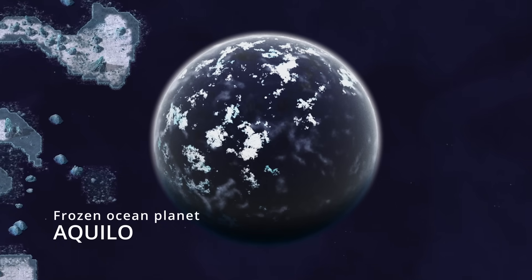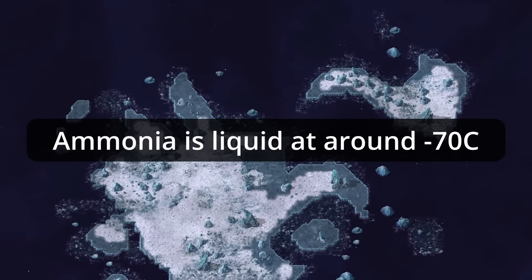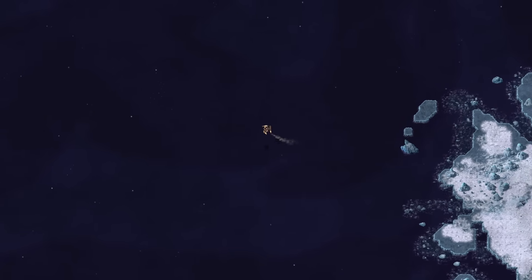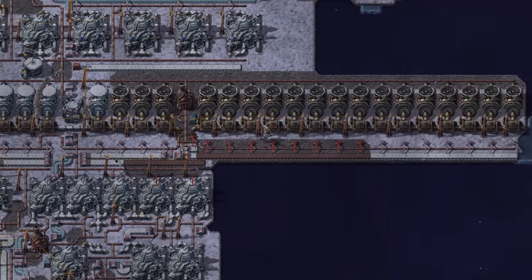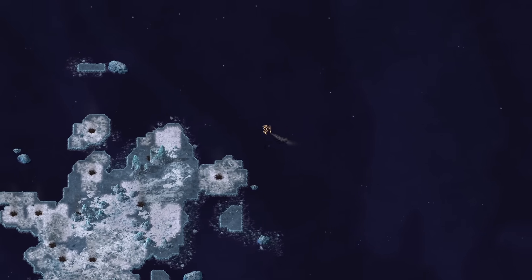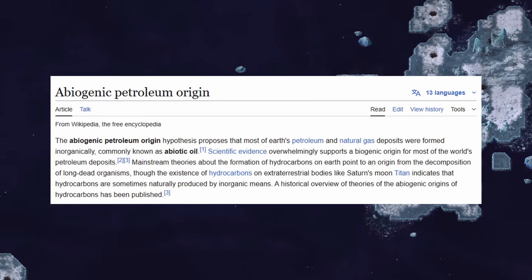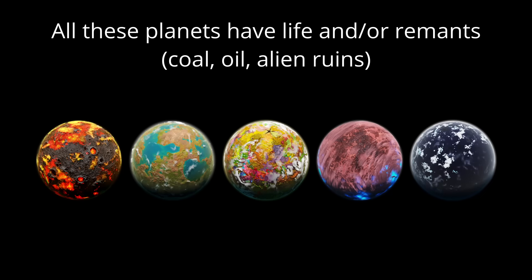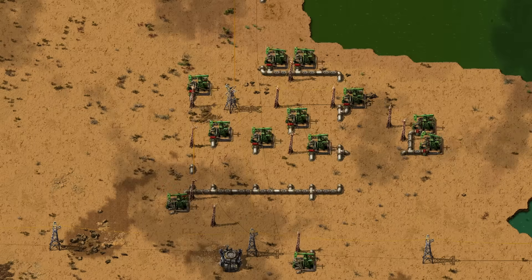Last but not least, we have Aquilo. This is a planet covered in a massive liquid ammonia ocean, meaning the surface temperature has to be around negative 70 degrees Celsius, or around negative 100 degrees Fahrenheit. Any building the player does here is done on icebergs, and all buildings must be heated at all times to prevent them from freezing solid. Surely if any planet in the solar system were to not have life, it would be this one. And while there are no signs of anything currently alive, the crude oil deposits in the oceans again suggest there was life on this planet sometime in the past. The presence of either coal or oil on every planet seems to indicate that all life in this solar system is carbon-based, which is kind of neat.